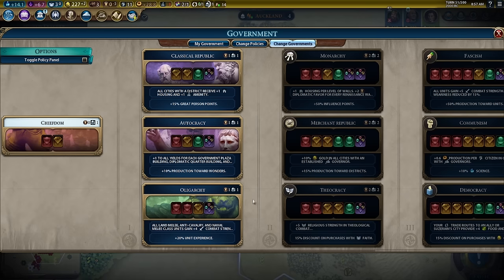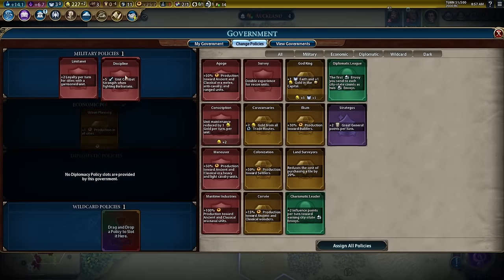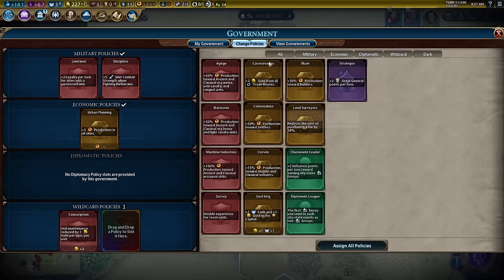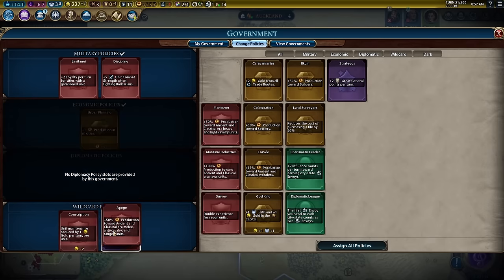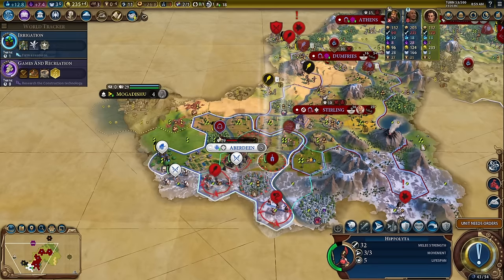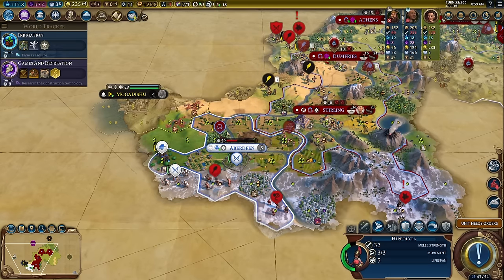Let's go ahead and change our government. We're going to do Oligarchy for the plus combat strength. Definitely Discipline — it's probably going to be there the whole game. Conscription will be really good, and let's do Agoge so we can actually build our Hoplites faster. I'm pretty thankful the barbarians have not upgraded their units yet, because that would just be pretty crazy.